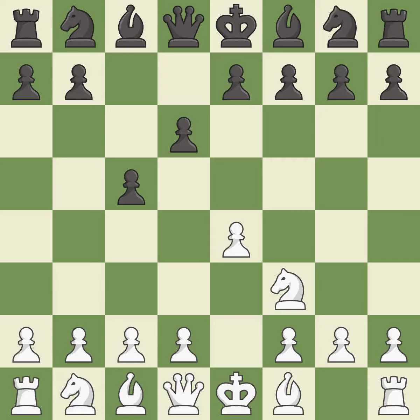d6 opens up the light-squared bishop and prevents white from pushing the pawn to e5 after black eventually plays Nf6. d4 offers to trade the d-pawn for the c-pawn, giving up a center pawn for more active pieces. cxd4 gives black two central pawns versus one for white. Nxd4 recaptures the pawn and activates the knight, in return for having one central pawn versus black's two.